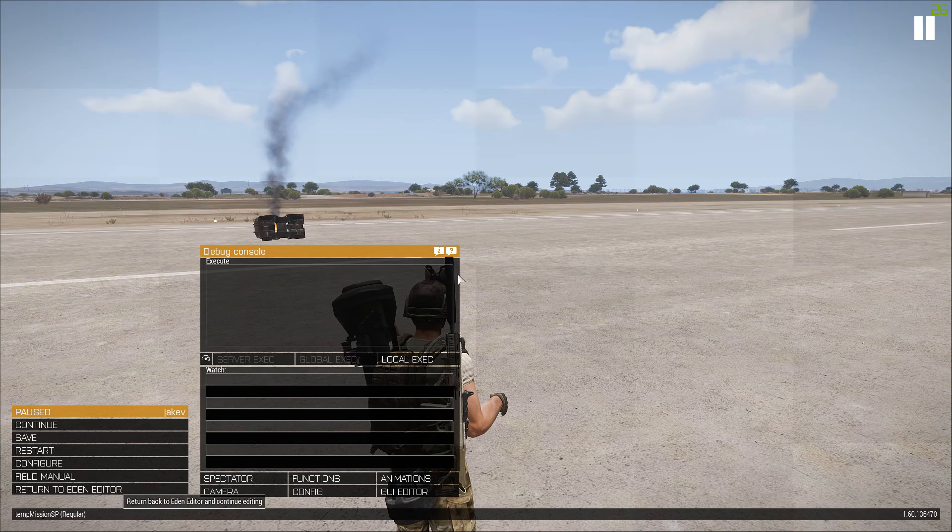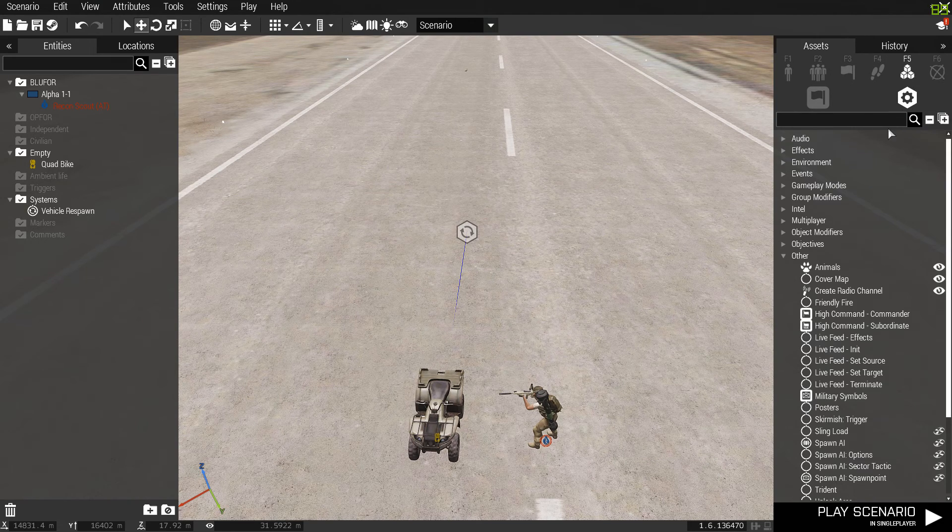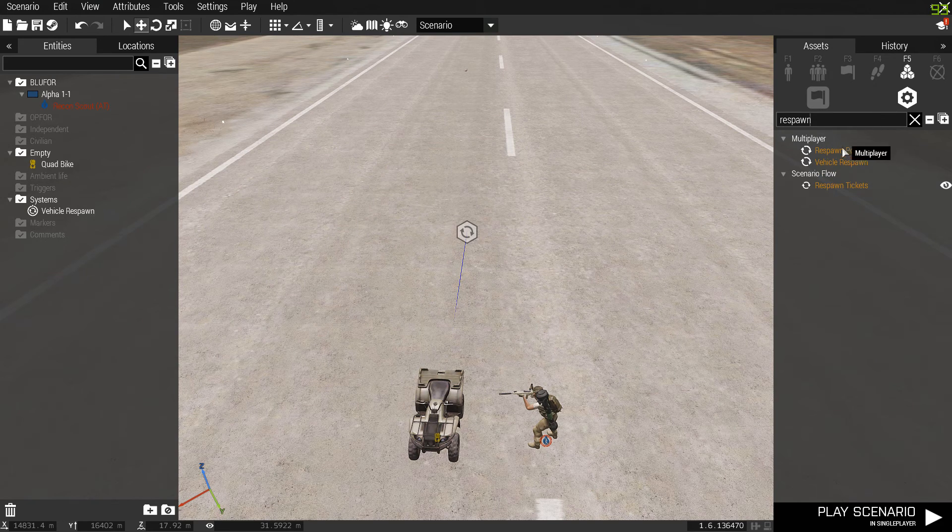All you need is the Vehicle Respawn module, which you get by going to Systems and typing 'respawn' — it's this one right here. You just drag it out, and that's it. Then you just need a vehicle of your choice, or multiple vehicles.